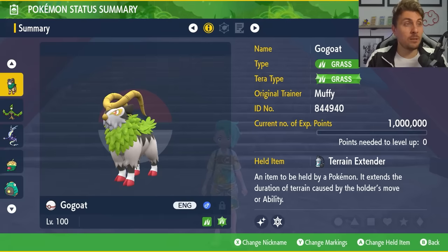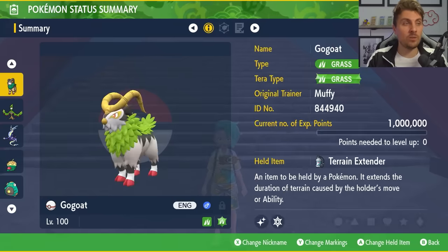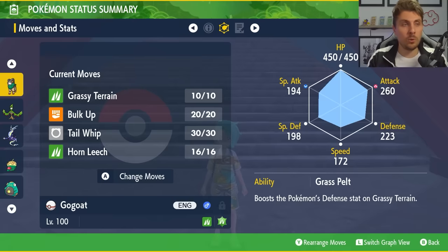The first Pokemon we're going to feature is Gogoat — grass type, grass terra type, level 100 and hyper trained. It will have the held item Terrain Extender, which plays off our moveset of Grassy Terrain, Bulk Up, Tail Whip and Horn Leech. The Terrain Extender means you get eight turns of terrain on the field rather than five, which is quite important for the ability on this Gogoat — Grass Pelt.